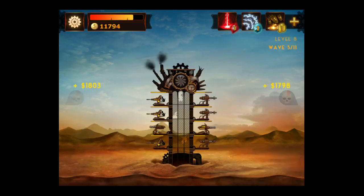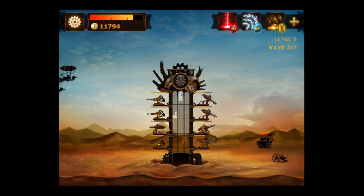You also have some power-ups in the top right: the laser there which is red, lightning, and a special bomb barrage which works very well.